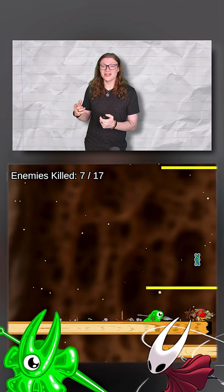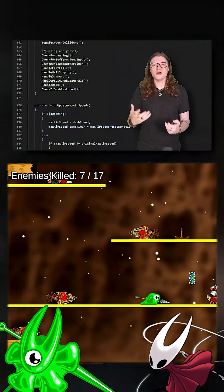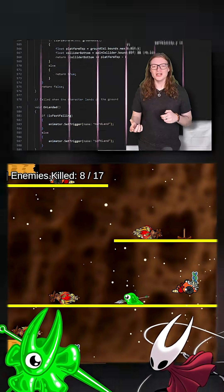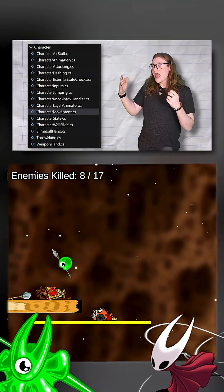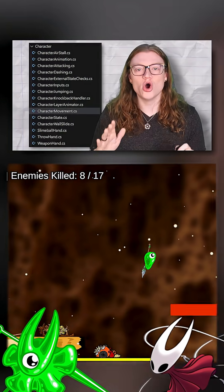For example, most of the logic for my character was originally in this one character movement script that had like a thousand lines. It was getting pretty difficult to work with, so I spent a week breaking it up into smaller files like character jumping, character dashing, and having a centralized character state. This made everything so much easier.